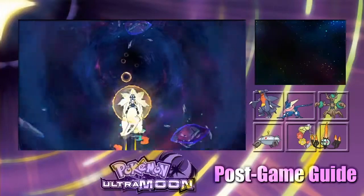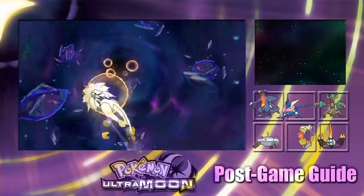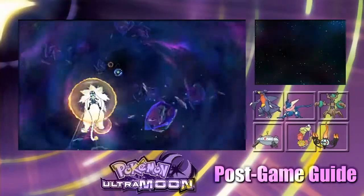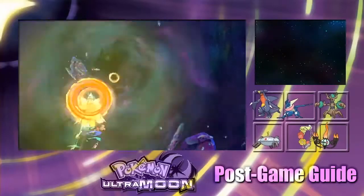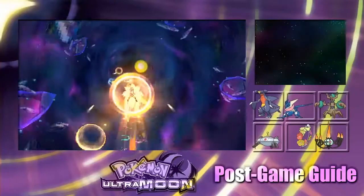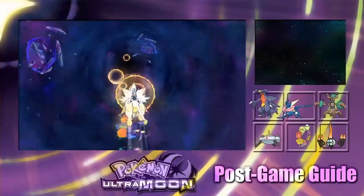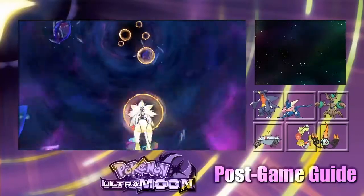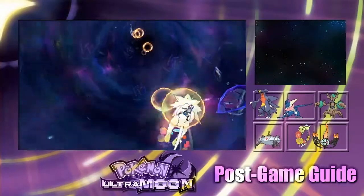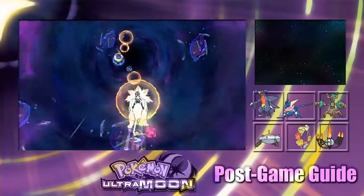A couple of basic tips for navigating the Ultra Warp Ride: first, collect as many speed-up orbs as possible and avoid any electrical orbs that slow you down. If you get hit by an electric orb, you'll need to collect two more speed-up orbs to regain your previous speed. Second, you can avoid wormholes you don't want by returning to the center of the warp ride, letting go of the circle pad or pressing A if using gyro controls.